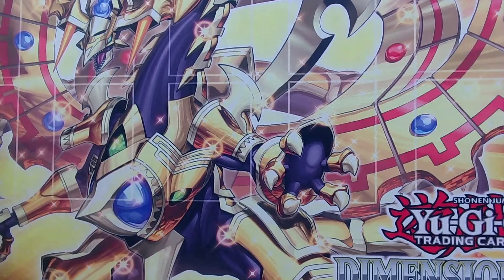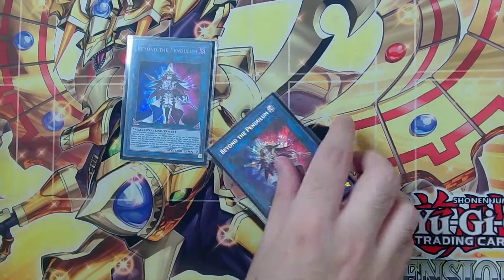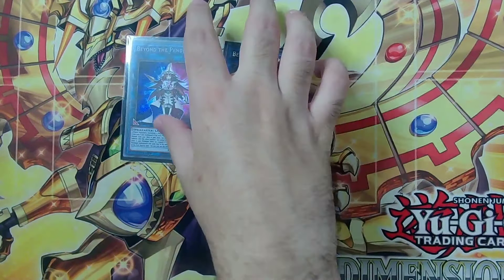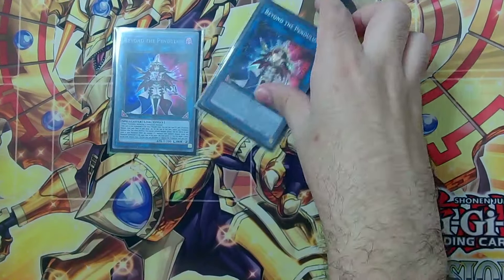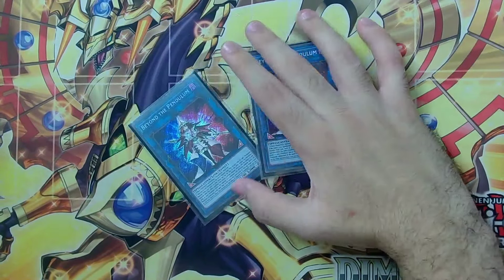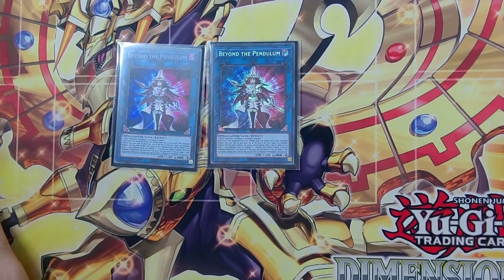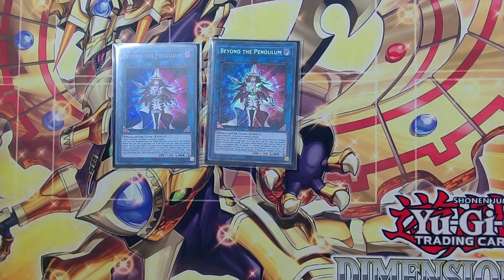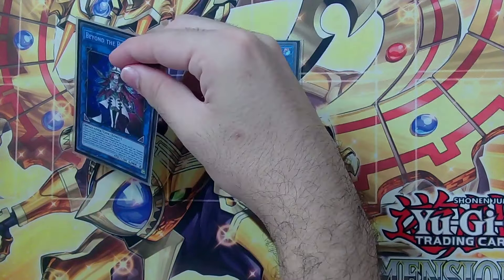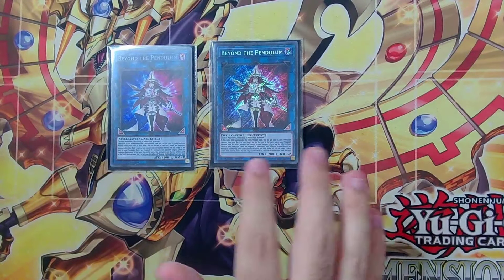Moving to the extra deck — we're playing two Beyond the Pendulum. We're out of Appaloosa, so we're playing a second Beyond just in case our opponent gets the first one. We can summon a card off of Bacha and then summon another Beyond the Pendulum, because the first effect is not a once per turn, which is very nice. If our opponent negates, we keep turboing out to try to get our search. If we can make Absolute before that, we make Beyond without using the effect, getting our negate and then being able to Pendulum Summon.